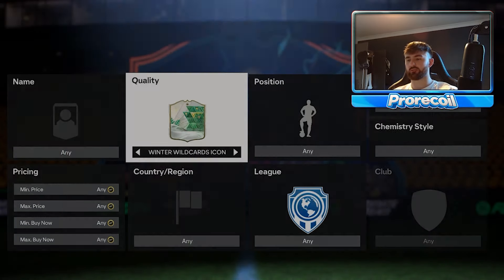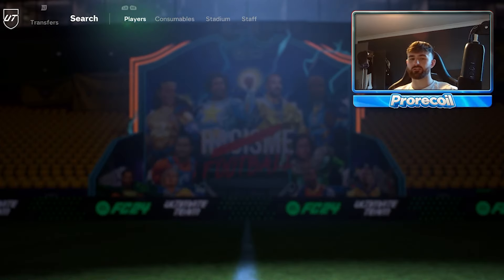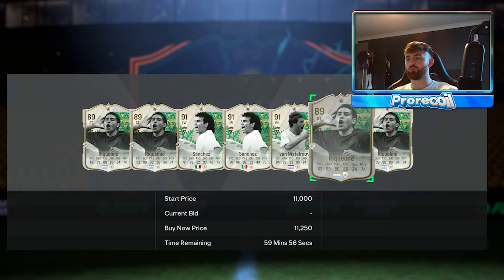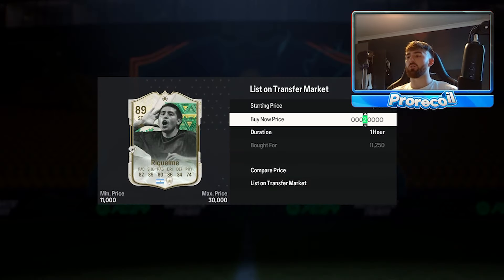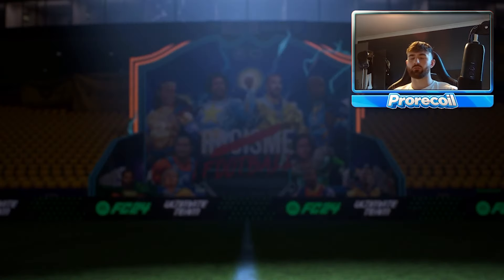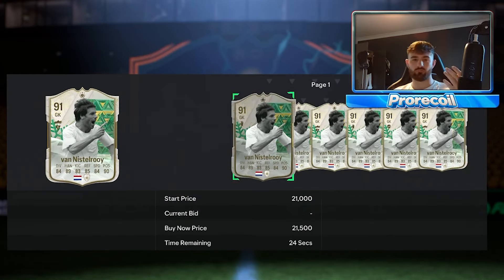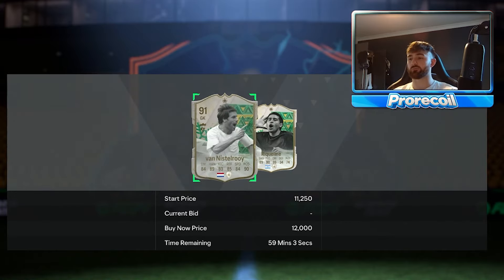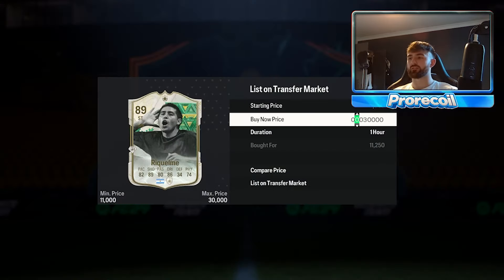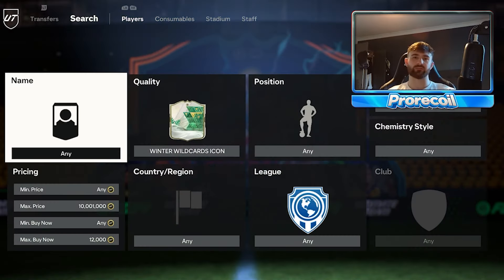Next we're going for Winter Wild Card — very easy to find these at the bottom. Pretty much all special cards are around 13k right now. We've got Raquel, Sanchez, and a few others. Knock it down to 12,750 and you cut out some competition. At 11,250 you should really be going for these as low as possible. Even selling at around 12,000 with EA tax of about 600 coins, you're making roughly 150 coins per card. We'll list at 12,250 to move him quickly.